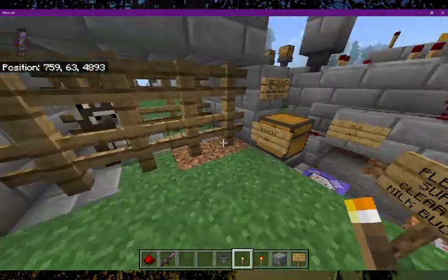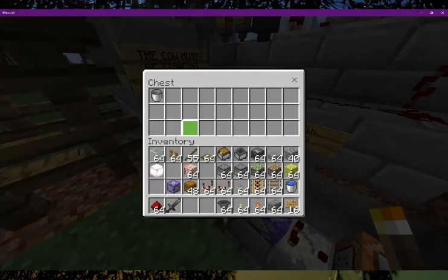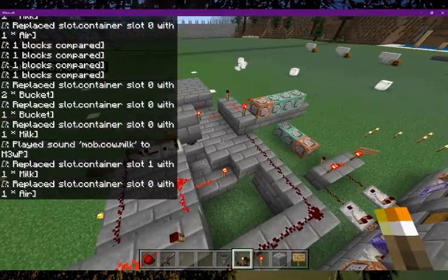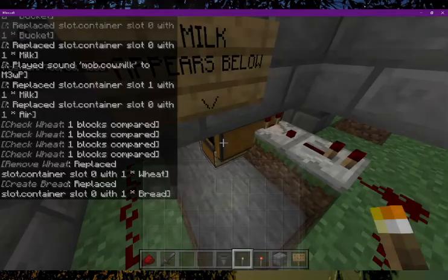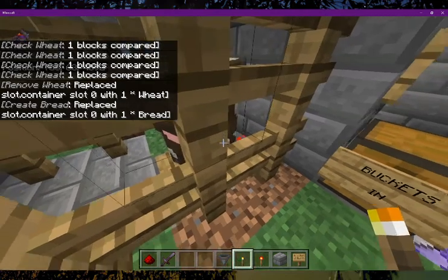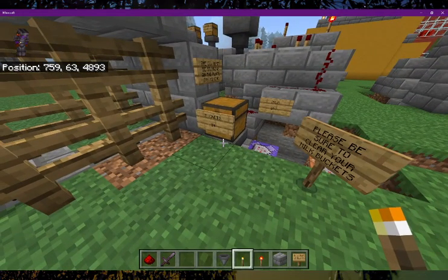So, there it is. I'll show you an operation — let me give myself some buckets. I have four. I got four out — it all happened very quickly. Because the cow was standing on the plate, there are four buckets of milk. And it played the sound, which was very nice. Thanks guys, see you next time.